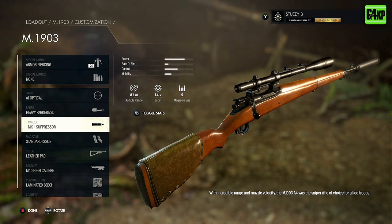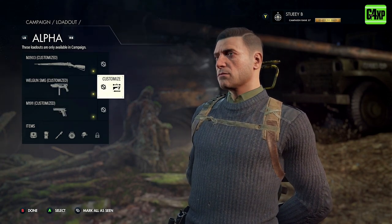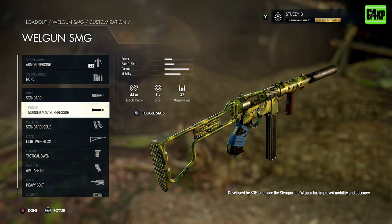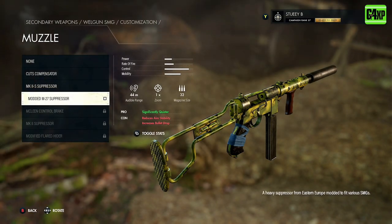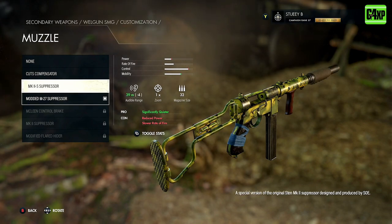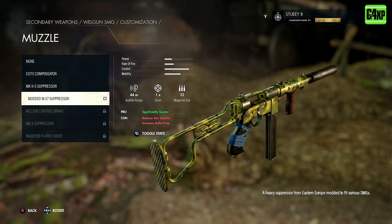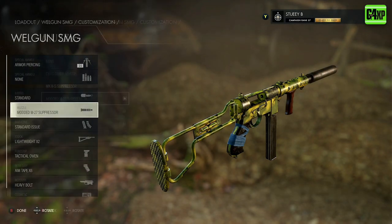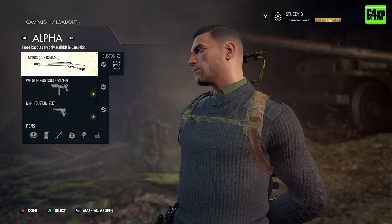Those are the two attachments you must pay attention to on your sniper. With all the other weapons, I would encourage you to have suppressors on all of them as well. They don't work quite the same on other weapons — for instance, the Sten gun has an audible range of 44 meters, but that doesn't mean as much because you're up close and personal with that gun. You still want to stay off the radar as much as possible. If you concentrate on the sniper with a long optic and a good suppressor, you should be good to go.